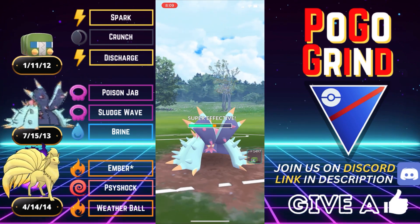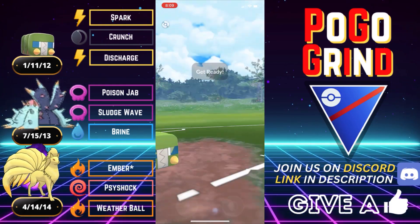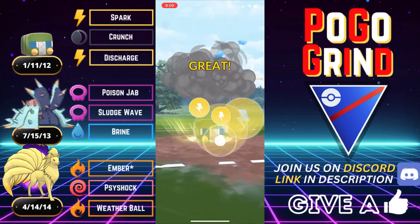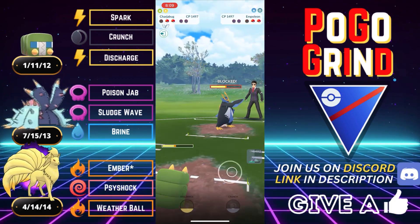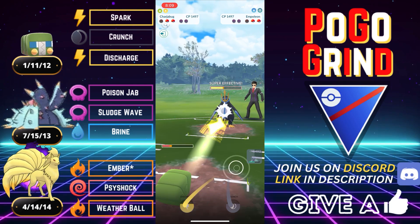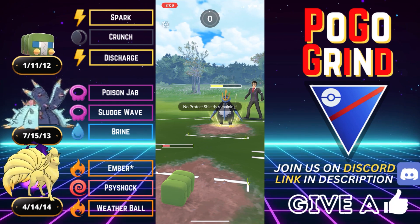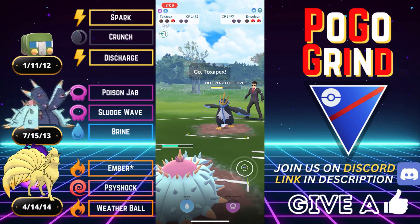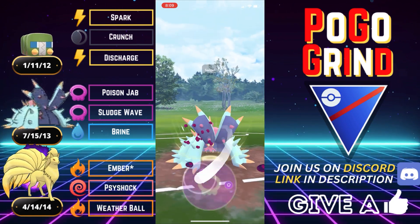Going to throw Toxapex in here to soak this damage. Not too many places for our Toxapex to go, unfortunately. They aggro swap back into that Empoleon, and we are going to try and grab that final shield with a Discharge. I don't think we will quite make it to another Discharge, as our opponent does not want this Charjabug to take out that Empoleon. As predicted, they do take us out with a neutral Drill Peck.